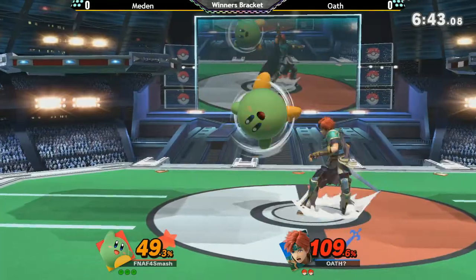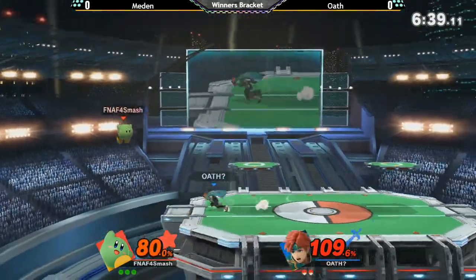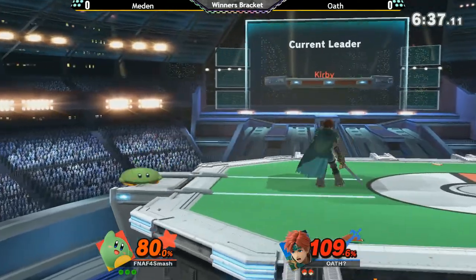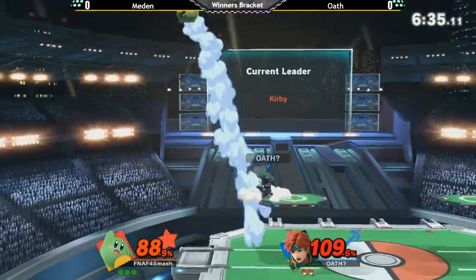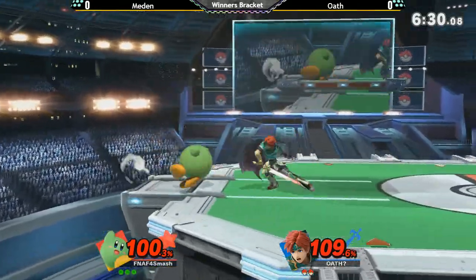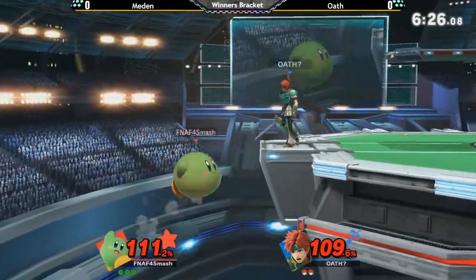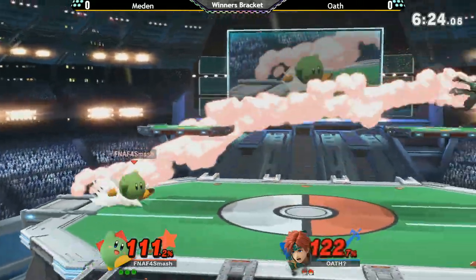I like how Oath is mixing up his F-smashes too — sometimes going high, maybe to try to catch a jump. He is going to get that up air, getting him all the way up to 80%, and Kirby is light, so this is where he's got to worry. Oath's ledge trapping and corner pressure is probably his best asset, but being that Kirby is so floaty and can jump over him and skip that phase, it makes it a lot harder for him to get what he wants.